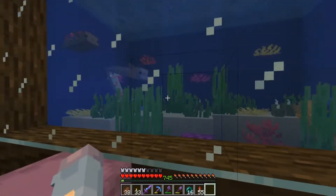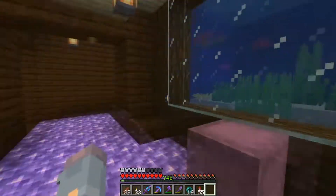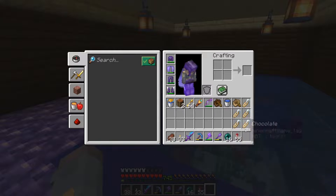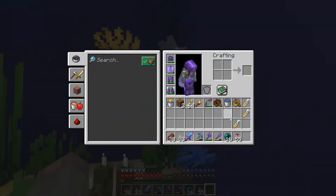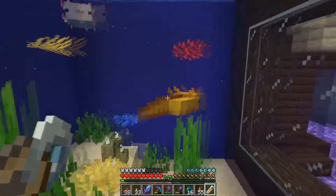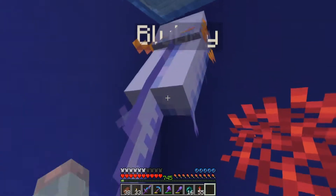I've updated to 1.17 and I've also gotten all these types of axolotls. Let me go and name all of them really quickly. This one will be called chocolate, this one will be named cream, this one will be named peach, this one will be named lemon, and this one will be named blueberry.